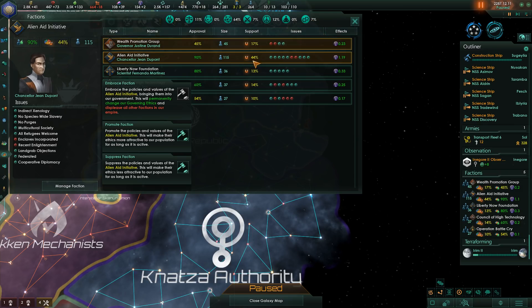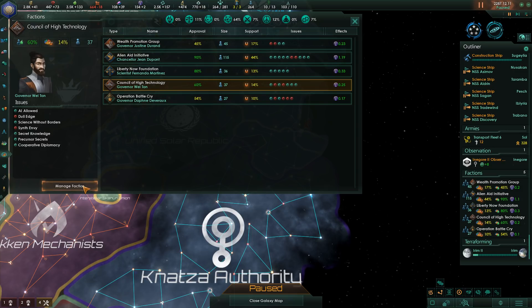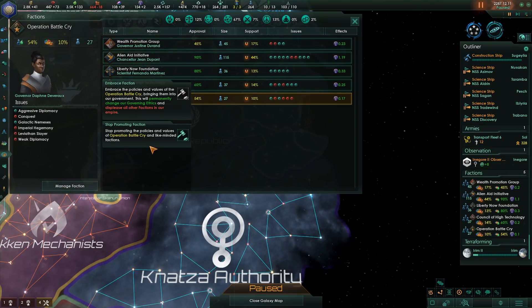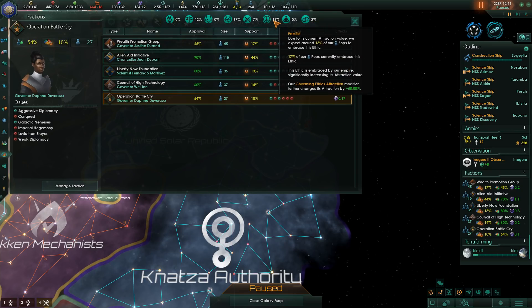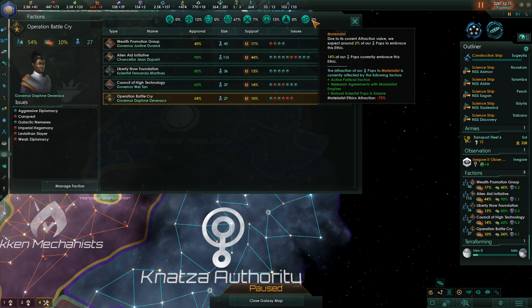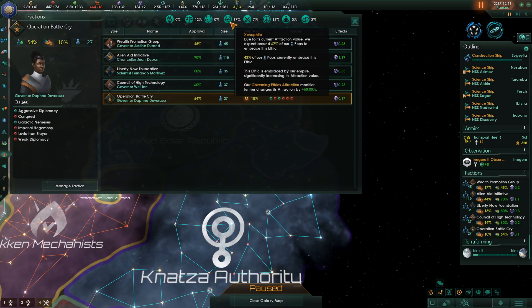I'm going to stop suppressing the xenophiles. The best way to get militarism up is by suppressing factions that are not being boosted by my government ethics and the One Vision Ascension Perk. So instead we're going to suppress the Materialist faction — the Council of High Technology. We're still promoting Operation Warcry. Suppressing materialists will free up the 14% of our POPs currently following materialist ethics to join other categories. We'll suppress the largest category when it's time.